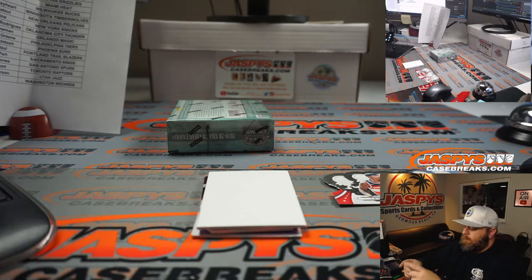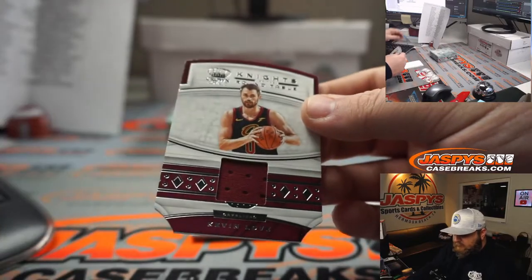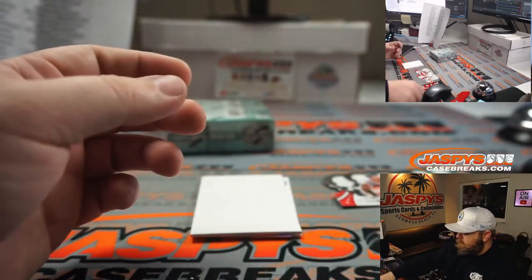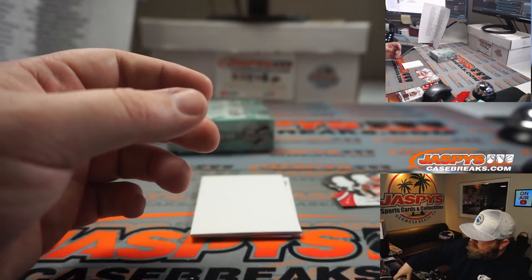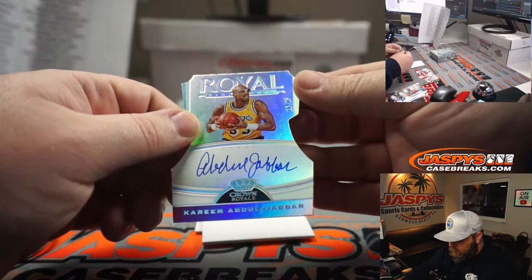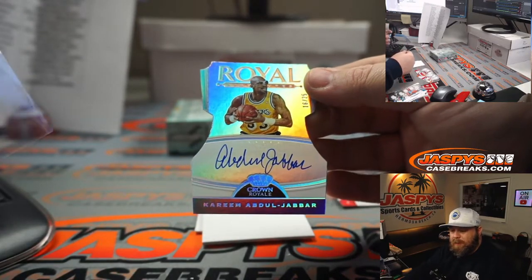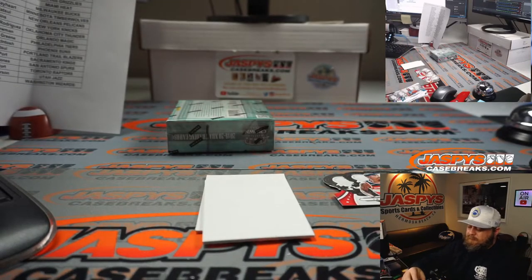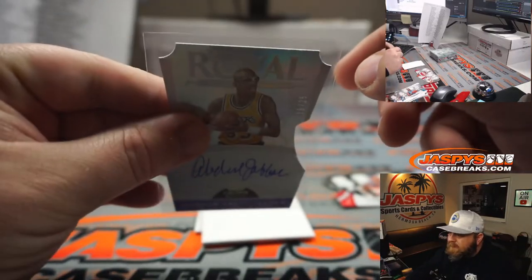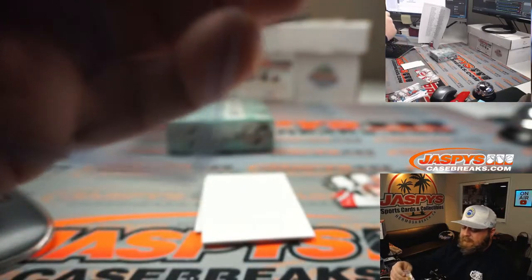Kevin Love is the relic — Knights of the Round Table, Cleveland Cavaliers, Michael Sturmack — no numbering on that. And Royal Signatures, sixteen out of twenty-five, on-card auto — Kareem Abdul-Jabbar for the Lakers, Allen Matsui. Very nice Kareem auto, low-numbered out of twenty-five, and it's on-card.